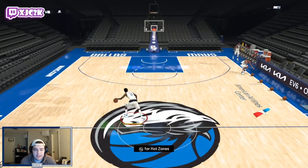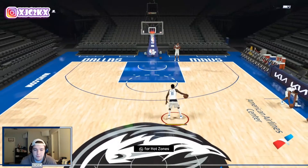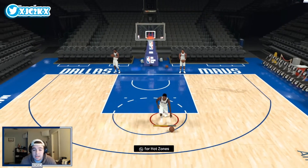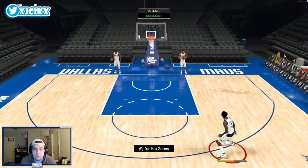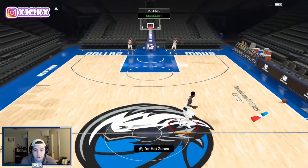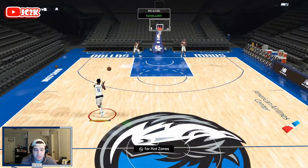In freestyle, his sigs and badges should make him move really well. Hall of Fame Quick First Step, Hall of Fame Quick Chain, and Hall of Fame Hyperdrive are going to couple together to make him a really nice dribbling point guard. His half-court sigs are solid — he can burst with the shifty dribble style. He's got the Trey Burke base, similar to a Tracy McGrady-type release, which is super easy to green and nice and quick.